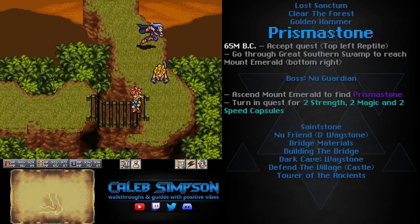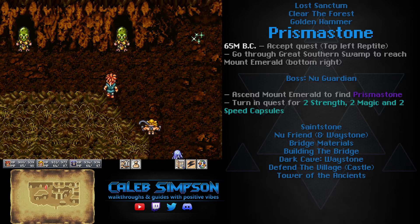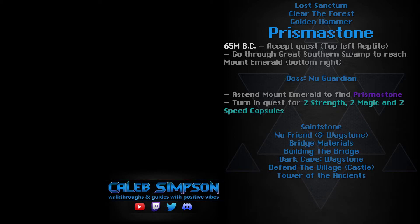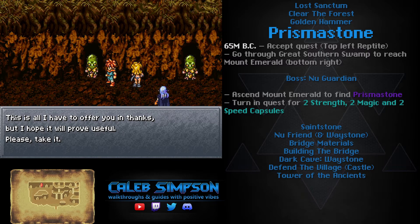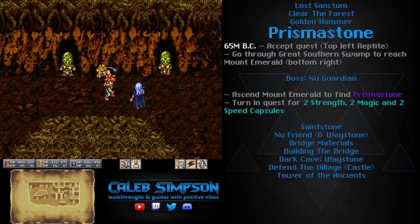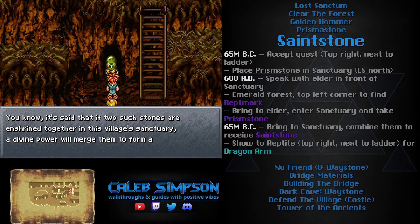After grabbing the Prism Stone, return to the village fighting your way back through respawned enemies. One quick note: one of the best places to find a Wonder Rock to get Illuminite is near the top of Mount Emerald, just before the end where there are two Hercules Beetles. That's a pretty tried-and-true location in the Lost Sanctum. However, apparently the Dimensional Vortex is even better for finding them overall.